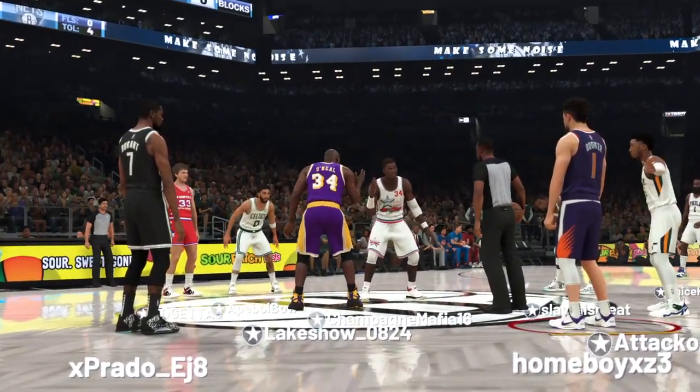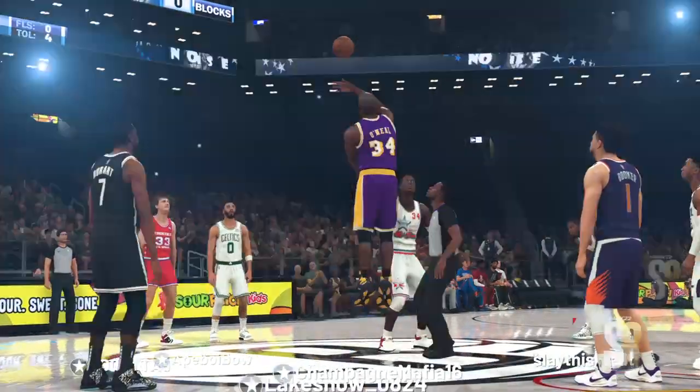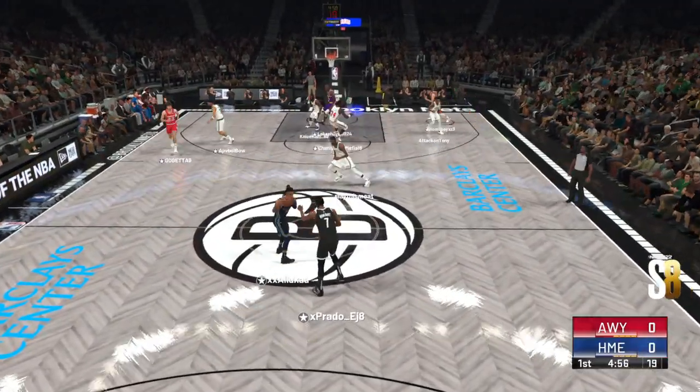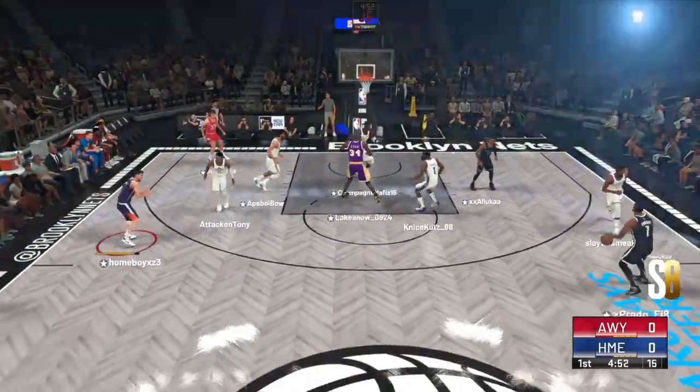Welcome everyone, let's get ready for some NBA basketball on 2K Sports. This is Kevin Harlan with Clark Kellogg and Greg Anthony. David Aldridge is on our sideline. It'll be the visiting team facing the home team.